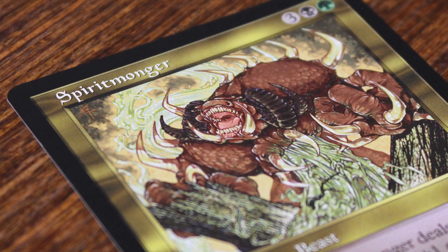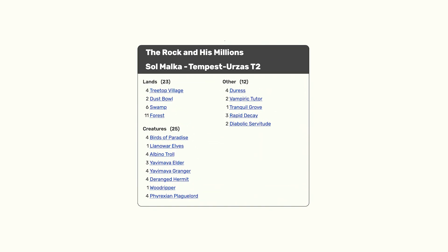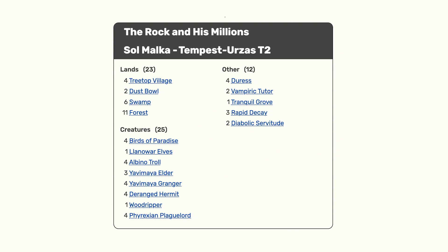For the uninitiated, The Rock was known as a mid-range black-green deck that ran a mix of discard spells, creature removal, and resilient creatures.